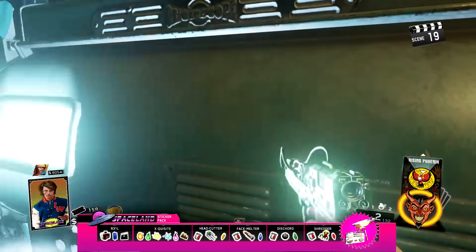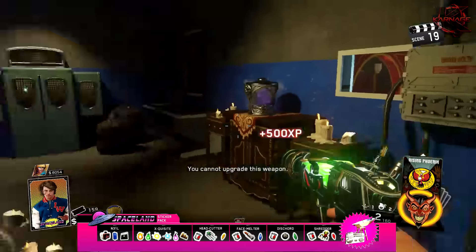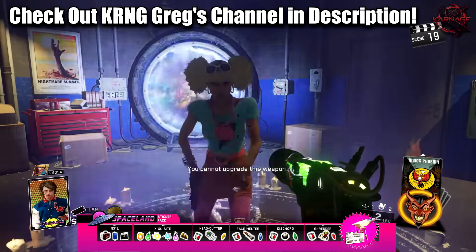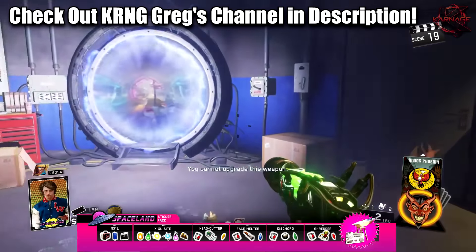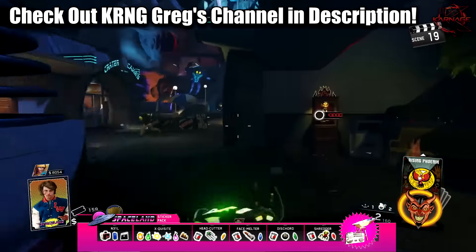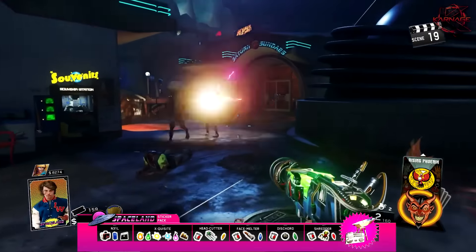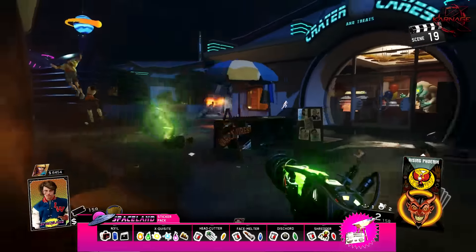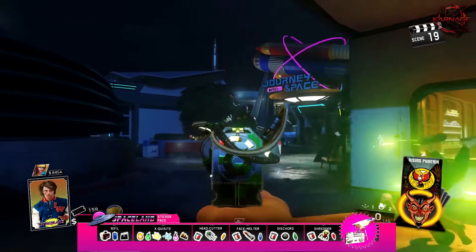Throughout this video at the bottom of the screen I'm going to have the sticker pack shown. If you want to know how to build anything in the sticker pack, all you have to do is click the annotation on screen or down in the description. I have videos for Neil, the Exquisite Core, Head Cutter, Face Melter, Discord, and Shredder.